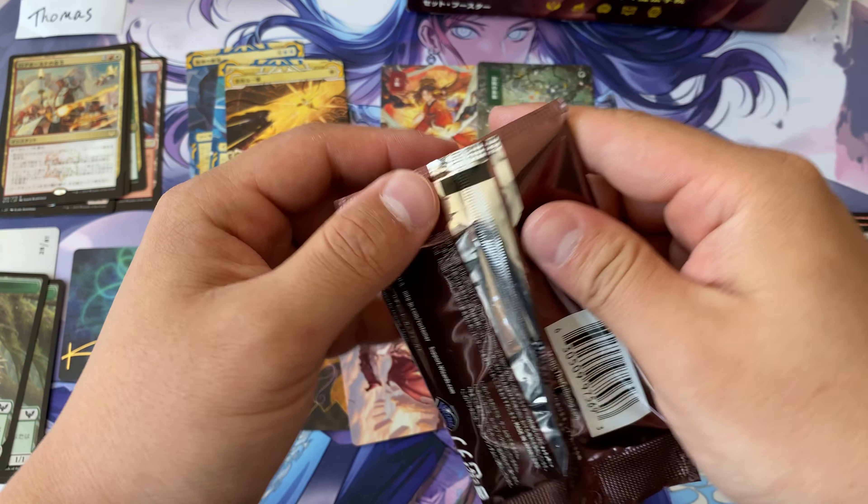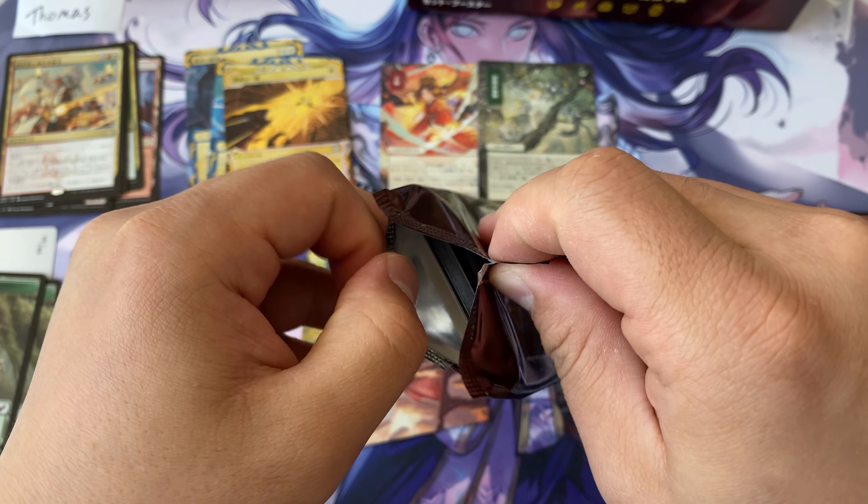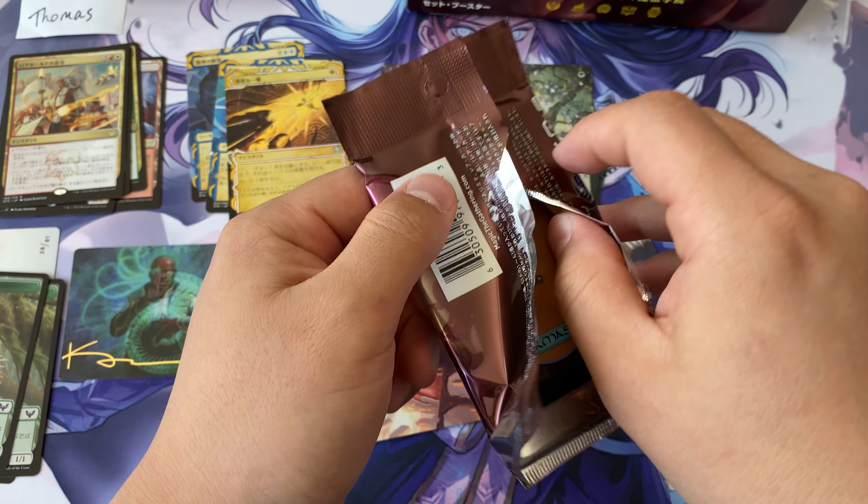Here we go — double rares, Adventurous Impulse, and a foil Defiant Strike. These packs are a little bit hard to open. These are made in Japan — let me prove that by showing you the 'Made in Japan' sign. All right, these are all made in Japan. It doesn't matter which country you live in; you will get the made in Japan version.